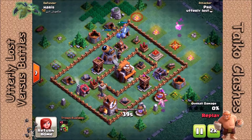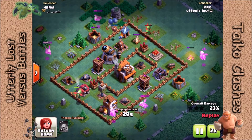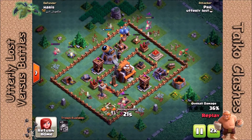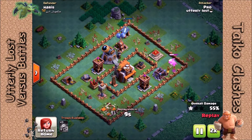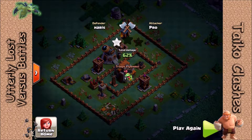Here's Pro bringing eight level-eight baby dragons. Nice separation so they're all tantruming — they don't rage in the Builder Base, they tantrum. The air bombs are giving his babies on the north side a lot of grief. He's down to one, but this baby dragon just does yeoman's work on the base. It turns out he gets 62% and his opponent got 61%, so he won this versus battle.